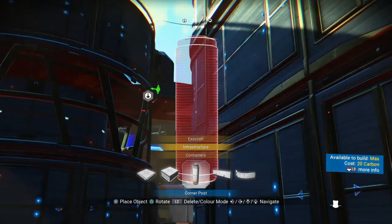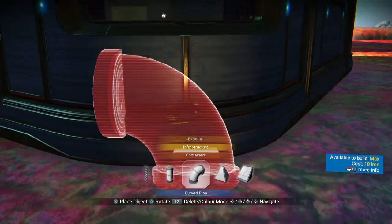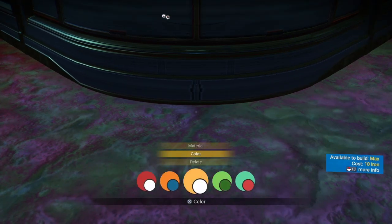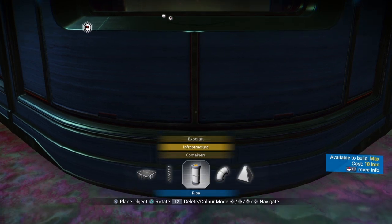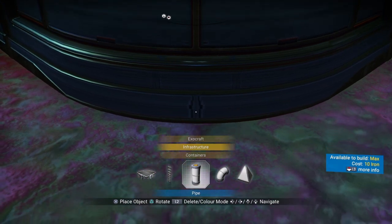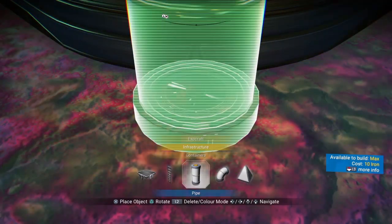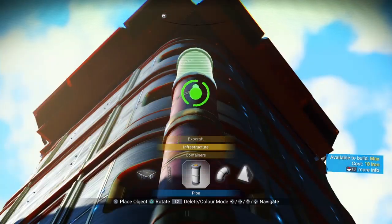I really wish I could use the corner post because I can make some sweet stuff with it, but it's not allowed in normal mode. No Man's Sky, Hello Games — you should fix that. So I use this pipe and change the color to add a little contrast. I line my dot up with the center, try to get it as evenly centered as possible, and walk it down. Step it back if it's clipping, keep it straight, and stack it up.